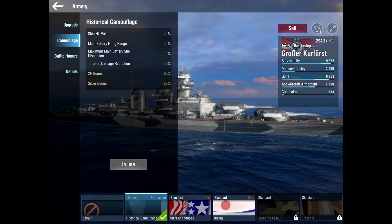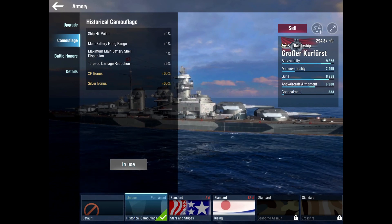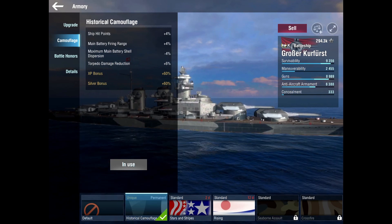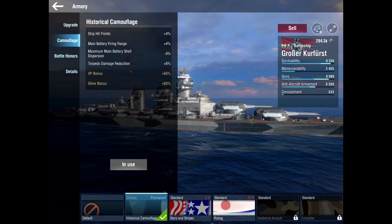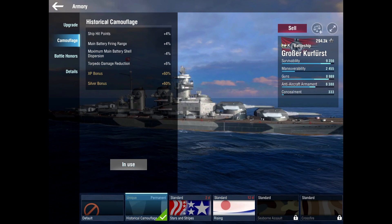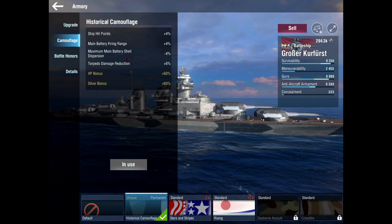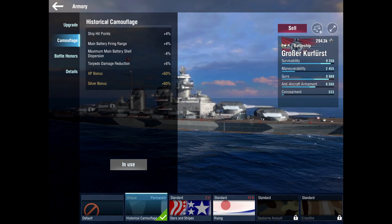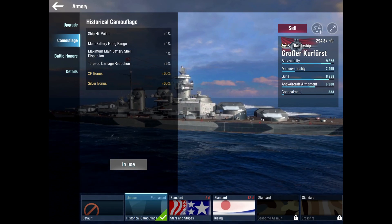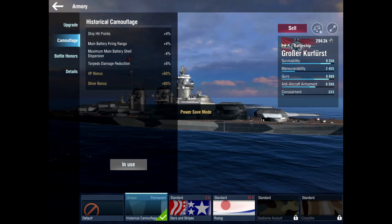I'm not sure exactly how well the aggressive secondary build works in today's meta because with the HE spammers — and god forbid the CVs — plus the introduction of the new EU split line, there are so many HE spammers out there. This thing is honestly soaked in gasoline. An HE spammer looks at you and you're on triple fire. It's something to keep in mind when you're grinding this line.